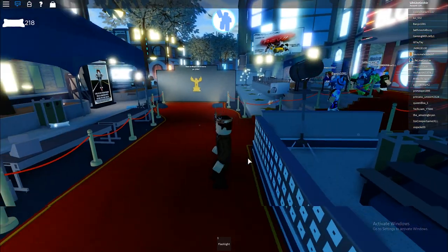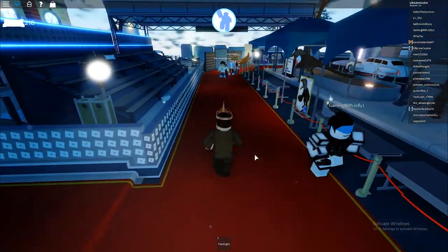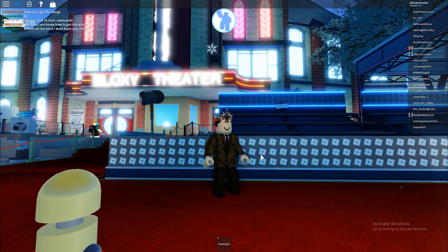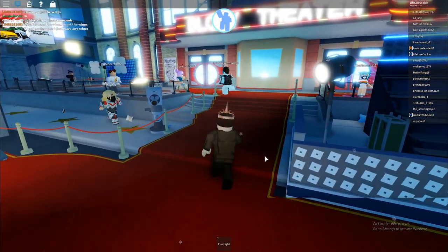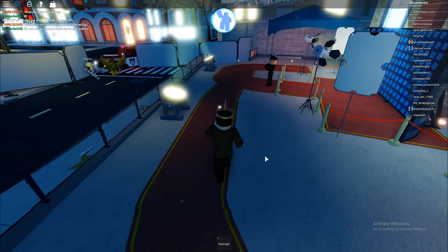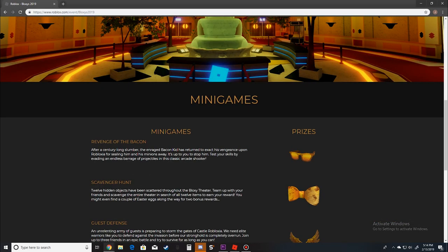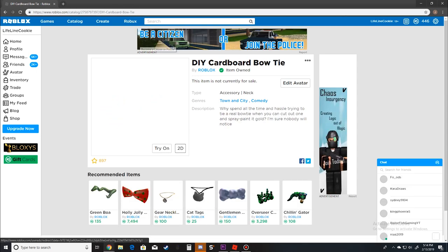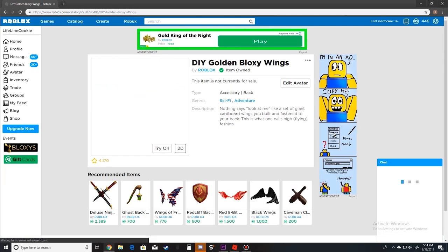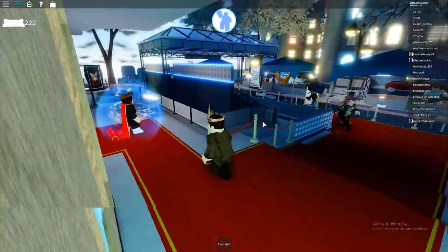Welcome back everybody to another video. Today I'll be showing you how to get the event items for the 2019 Bloxies. This is the theater here and I'll be going through most of the things you can do to get these items. Here is the webpage for the prizes: the DIY Golden Bloxy Shades, DIY Cardboard Bowtie, and DIY Golden Bloxy Wings — and maybe a little something extra at the end.